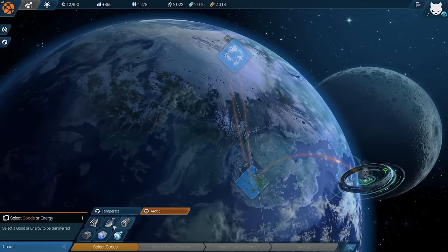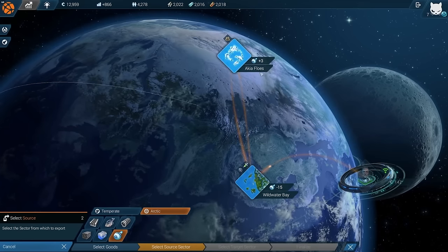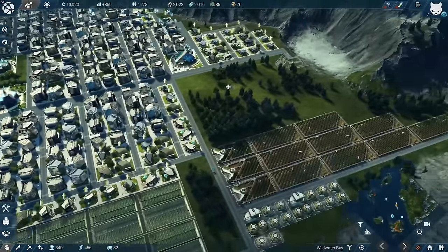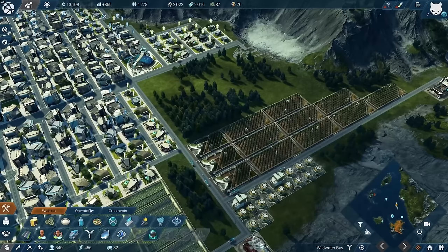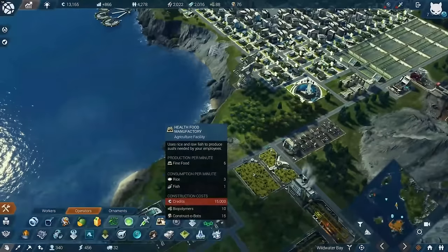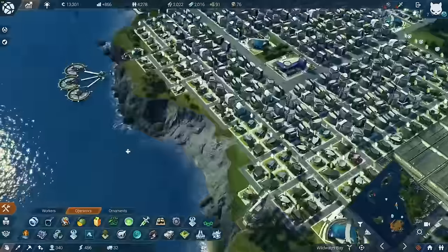Hopefully it's going to be worth it in the end because we can have the fine food then. We do not need 15 neural implants in Wildwater Bay - we're only producing three at the moment. At least we have the fish, and with the fish and enough rice I can get my next production chain: the fine food, the health food manufacturer - though it costs me 15,000 credits.